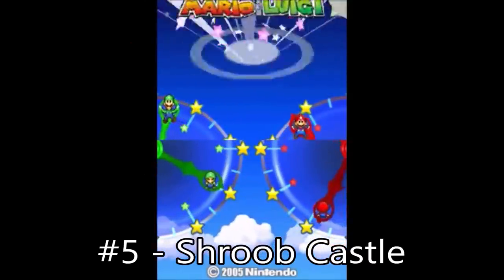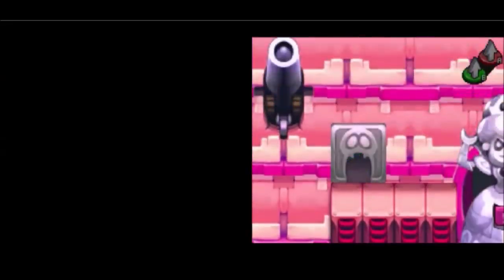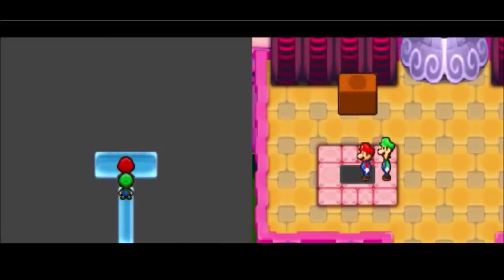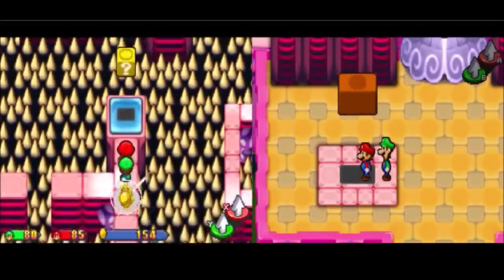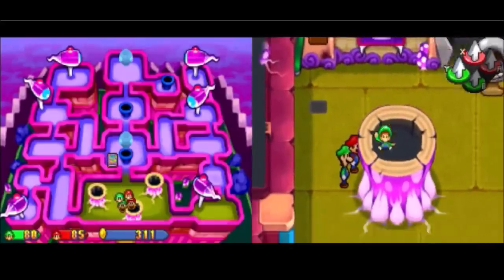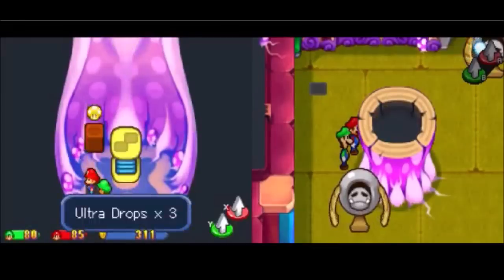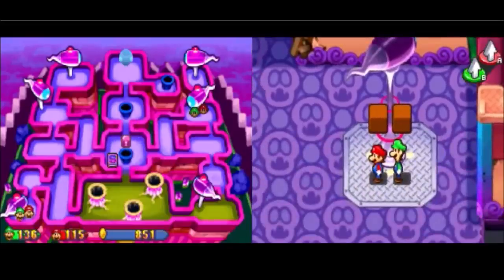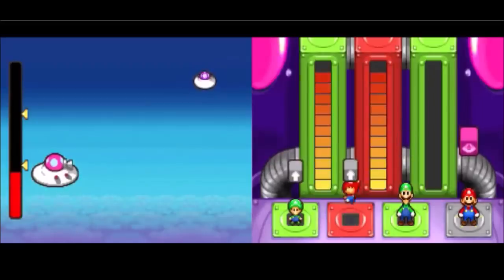Number 5: Mario and Luigi Partners in Time, Shroob Castle. This place seriously never ends. There are four floors, each outfitted with its own puzzles and confusing layout, and a wonderful sewer portion. The castle itself is tedious to navigate because each floor is just ginormous with gates, pipes to go through, and constant switching between the grown-up brothers and the babies. For a series that does such a good job keeping the plot constantly moving, Shroob Castle is like hitting a brick wall. And while the dungeon is sprawling, battles don't do you any favors either, because of the soul bubbles.